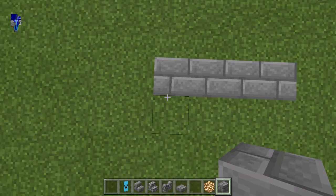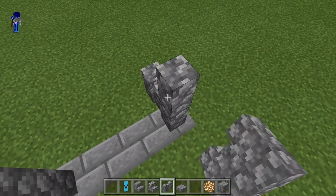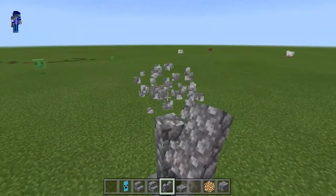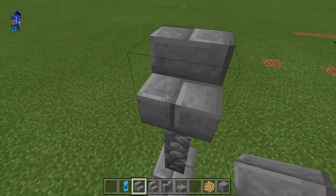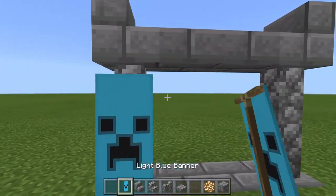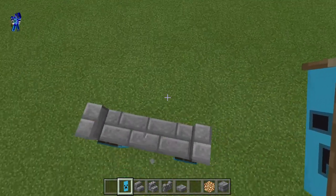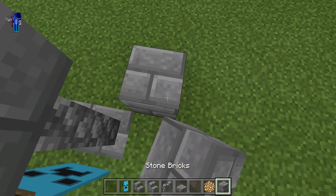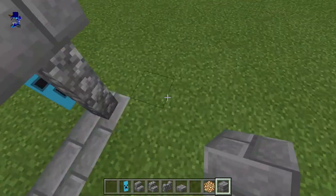First you want to make a floor — make a line for four blocks, then after that you do a two-high wall, then you do that and that. After that you decorate it and that's the entrance. Next you want to do the walls around it: one, two, three, four, five — do that with the other side.